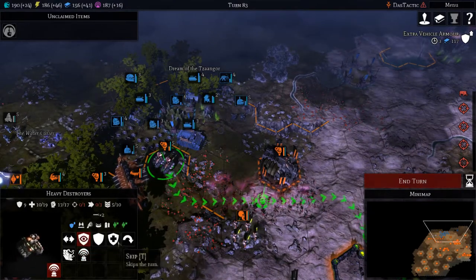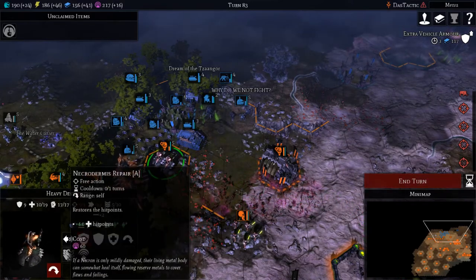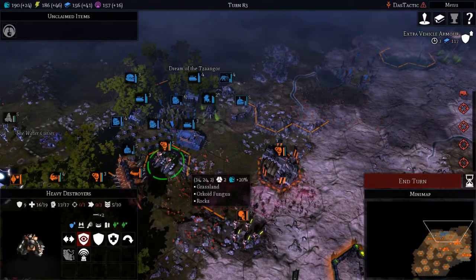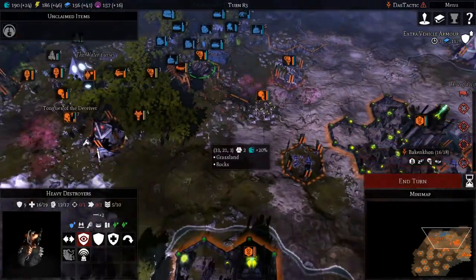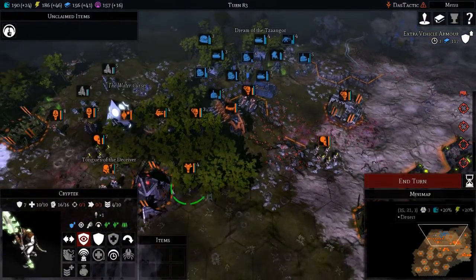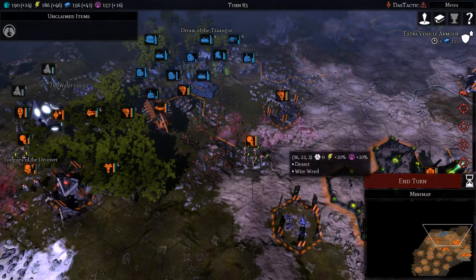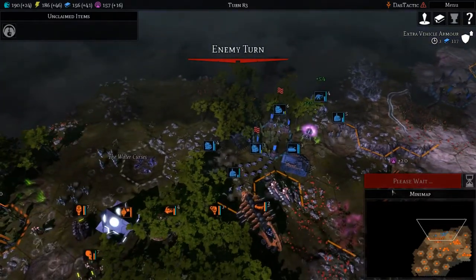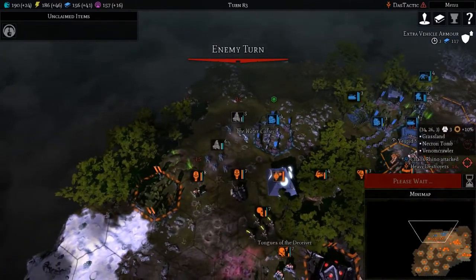I'm going to have to spend 60 just to get the health back up again — enough to hopefully survive. They're all in there now. We're going to have to end our turn here, which is quite tricky. This venom crawler is the problem.